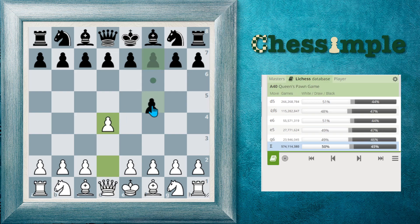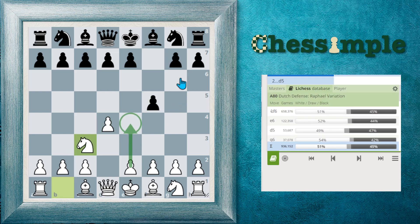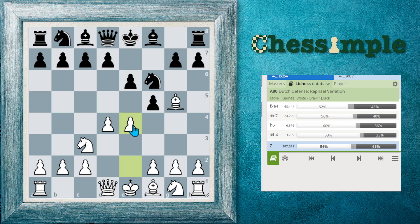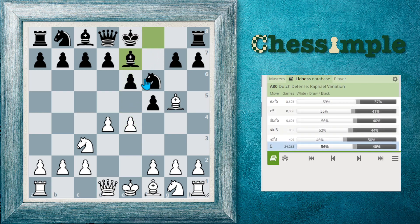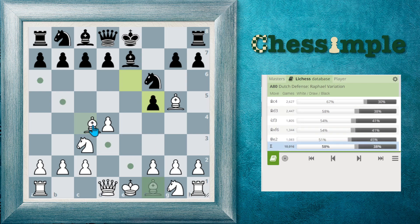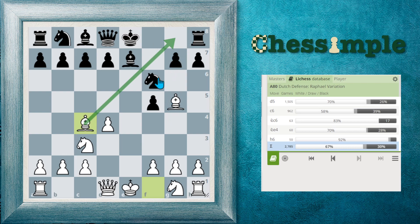After e4, instead of taking, let's say they play Bishop to e7. In that case we can just take on f5 and take over that diagonal. Now they have two weak light-square diagonals, which is obviously terrible for Black.